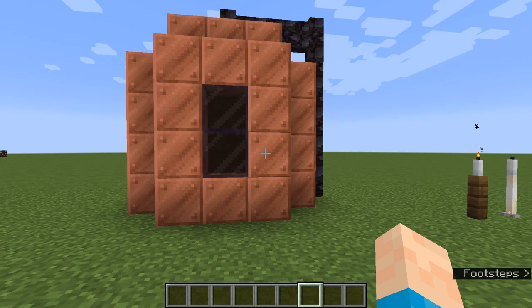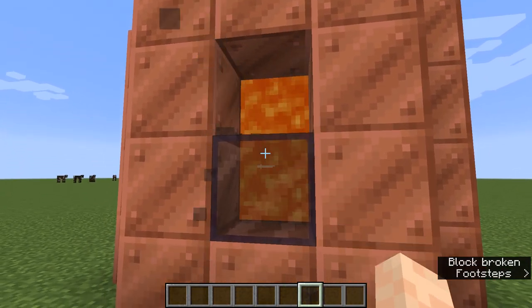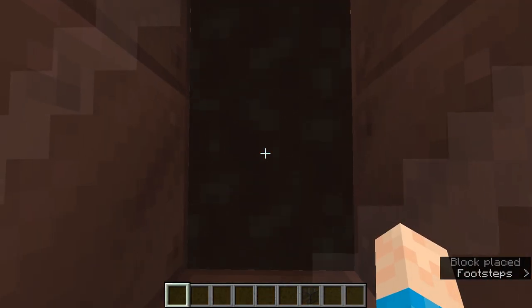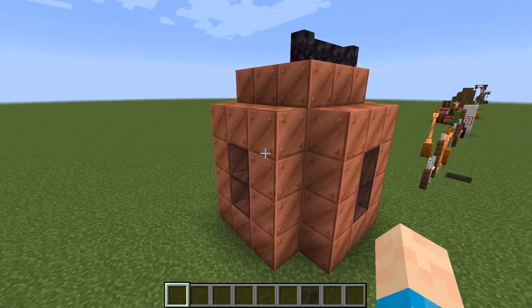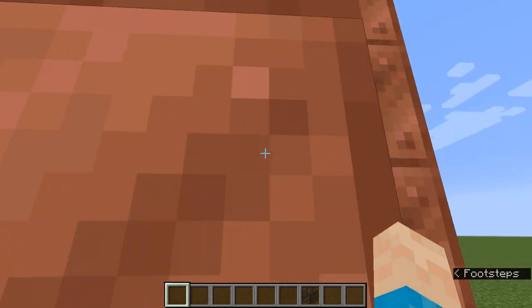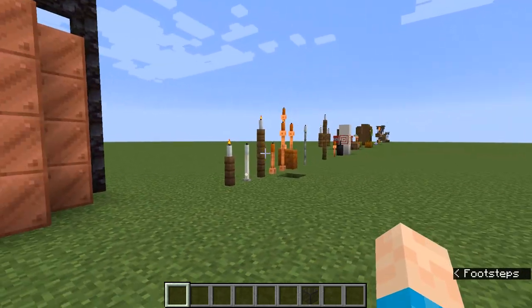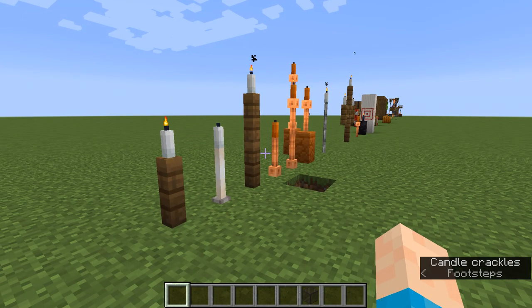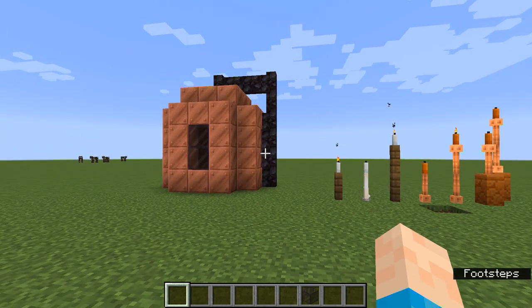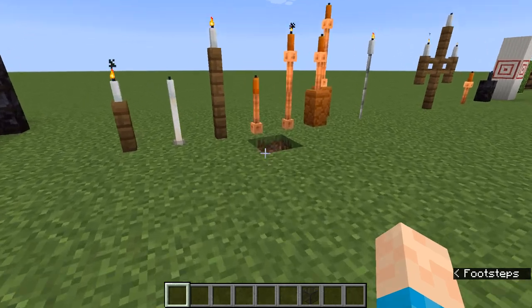Starting off with tinted glass — you can create something that basically looks like oil. Behind this is actually lava, but when you place the tinted glass it goes black and just looks like oil. So you can create these little containers filled with oil. It's great for industrial-style builds, and with the copper blocks and the lightning rod, a lot of these new blocks work really well together for that color palette and industrial feel.